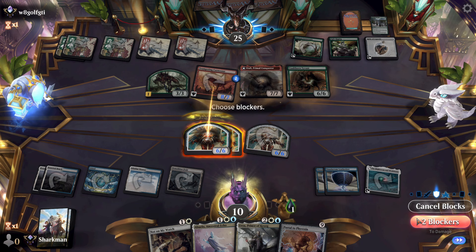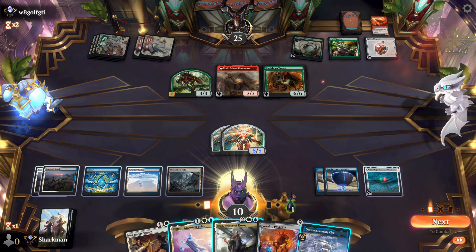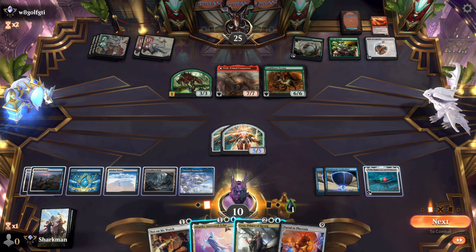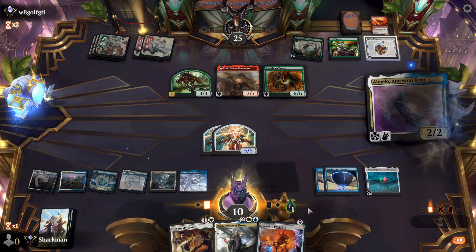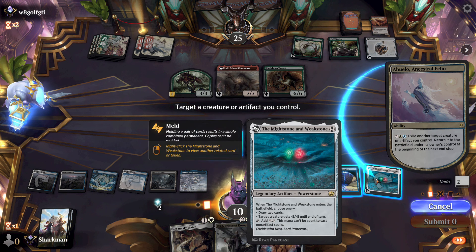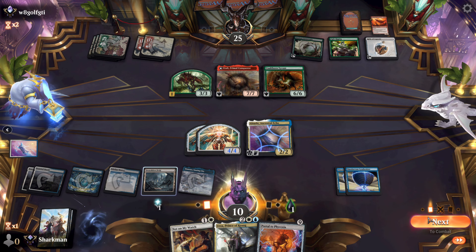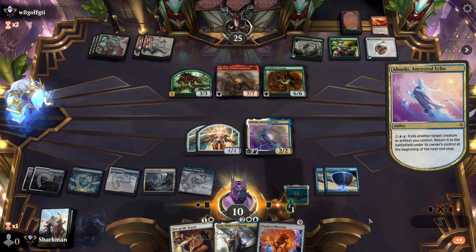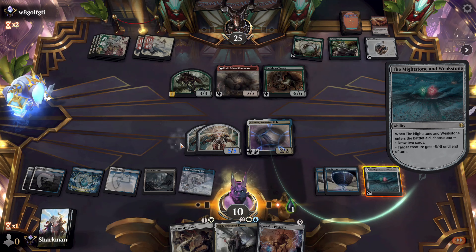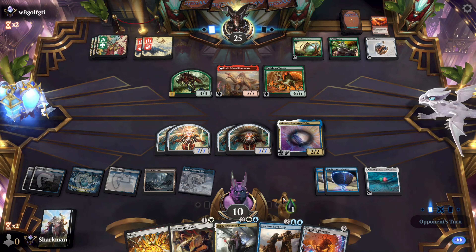They send in their Dino — free trades are us. We'll block up and take down their guy. We're 1 mana short of dropping the Portal, so for this turn we should send in Abuelo. It's insane that all we have to do is blink the Might Stone and we make out like bandits. This is broke as hell. And hey, there is the land we need — it's GG's, they just don't know it yet.